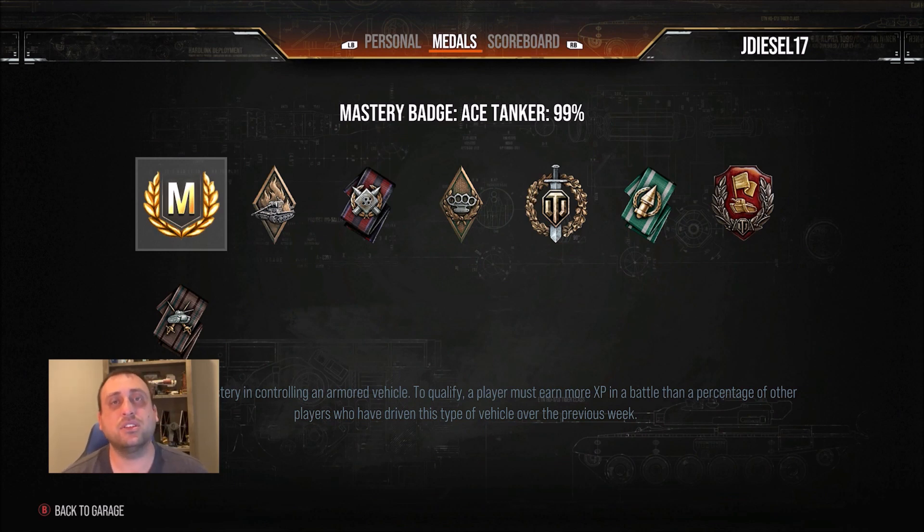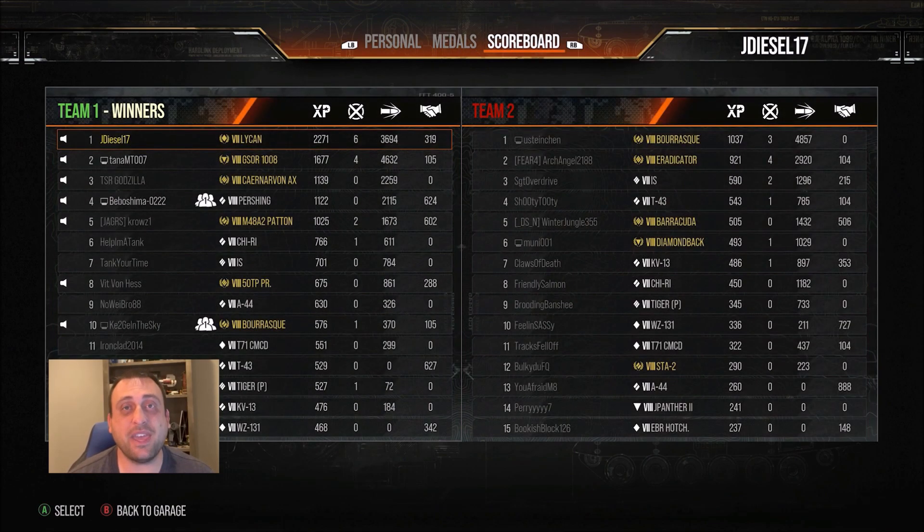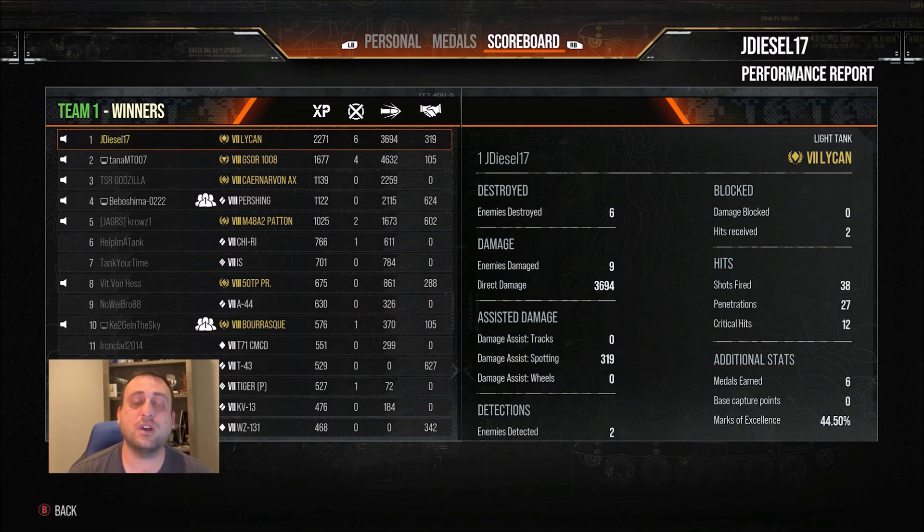Some other medals more common to go with the special ones earned in that fight. Taking a look at the team statistics page, we give a shout-out to TanaMT007 in the G-SOR 1008. That's the tank working with us at the very end of the battle in the cap circle to clean up those last two kills, with many other contributions throughout the fight — four kills and 4,632 damage, a crazy total, and 1,677 base XP, which normally will get you an MVP in almost every game. Unfortunately they were up against me with my light tank getting boosted XP, but great game. Between the two of us, 10 of the 15 kills for our team. 2,271 XP is one I'm certainly proud of and will remember for quite a while.